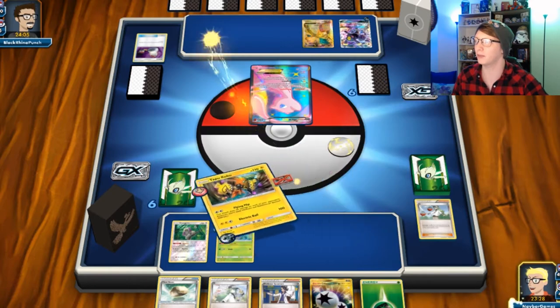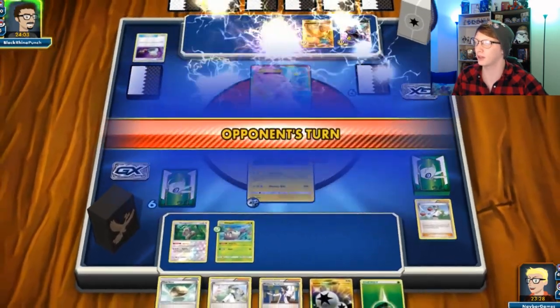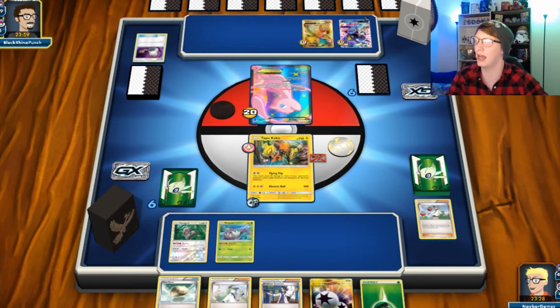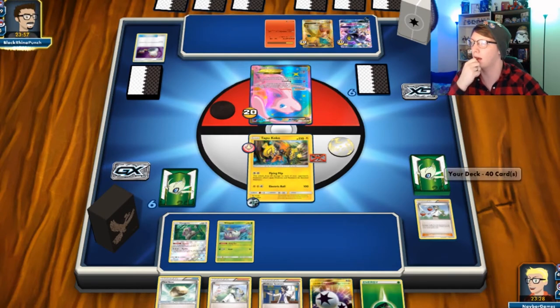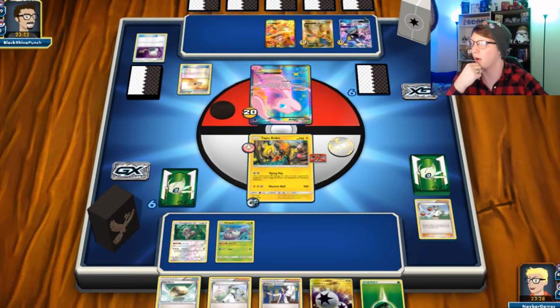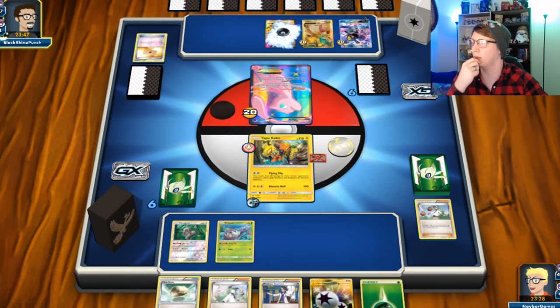Next turn I need to attach to Wimpod, probably. Sycamore, and I'm gonna Float Stone on the Wimpod as well.